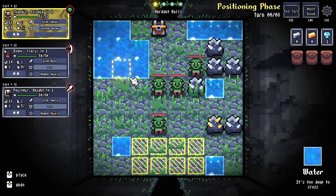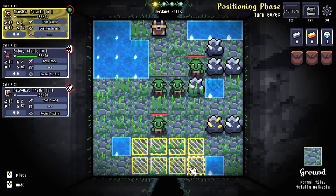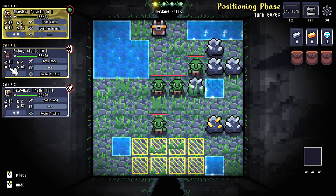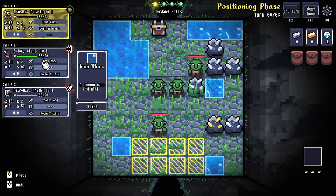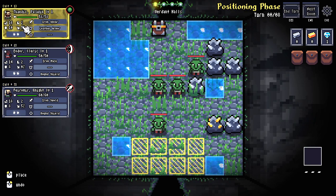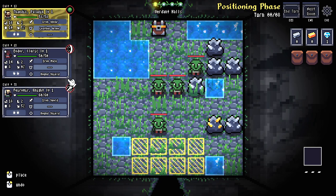I'll talk about how I think they can fix that at the end. You get to deploy to any of four squares. In the UI we have all three characters, their attack power, their defense power — all additive or subtractive. So this character deals four plus 14 when he hits somebody with his mace, and reduces incoming damage by eight. The foot icon shows movement range, the arrow shows critical hit chance. Some characters have crits, some don't. Everyone gets a weapon, an armor, and an accessory.